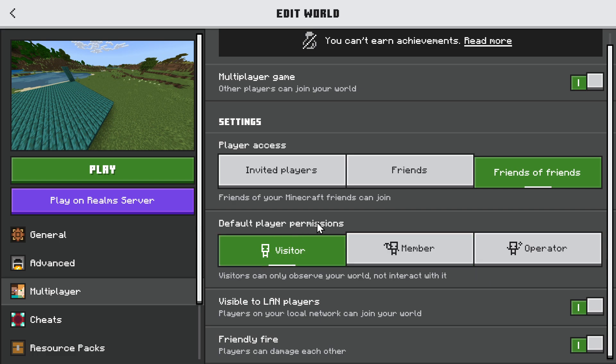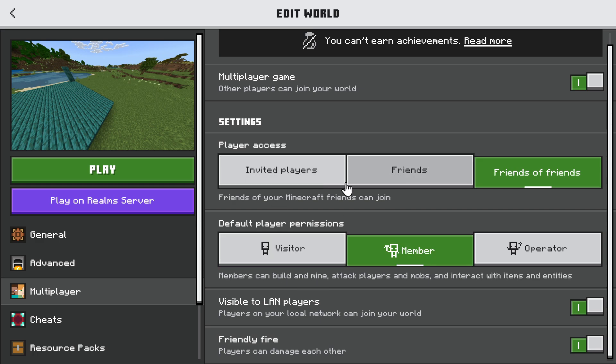And here's the default player permissions — it's going to be member whenever someone joins. So you might want to just default to visitor, and then manually go to that person's name in the in-game settings and bump it up to member from there on out. This will prevent people from griefing. Players can damage other players — we have friendly fire turned on — we can turn this off. If there's a little O right here, that's the indication it's turned off.